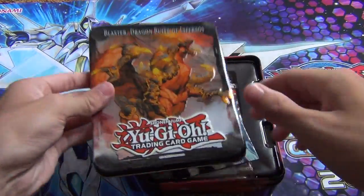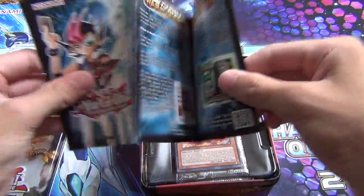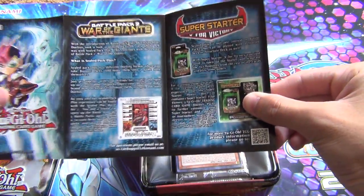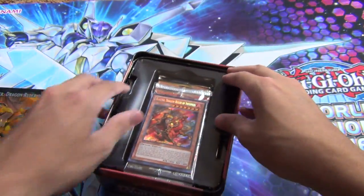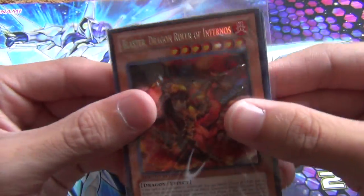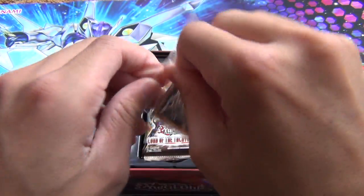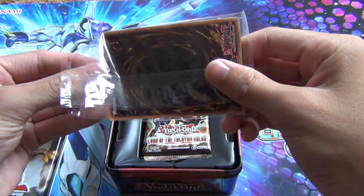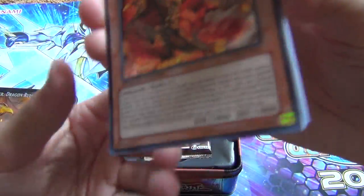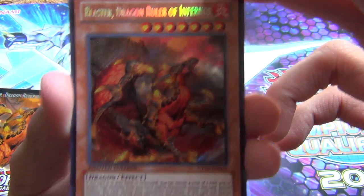We'll open the Blaster one first. There's the tin — pretty cool. Let's open the promo pack. So first card, obviously the promo card is Blaster, Dragon Ruler of Infernos. That looks pretty wicked, I must say. So there's the first card.